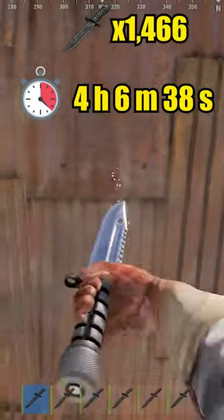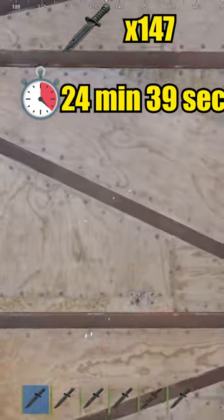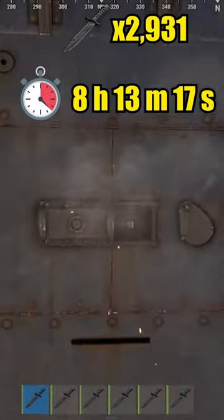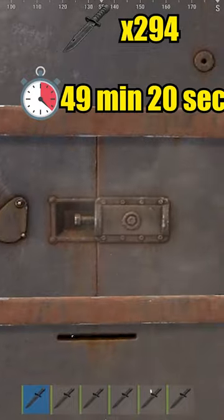Metal wall takes 1466 for hard side and 147 for soft side. Armored wall takes 2931 for hard side and 294 for soft side.